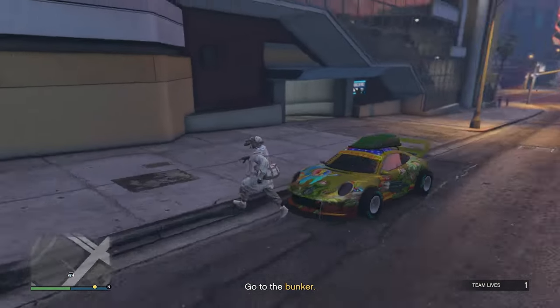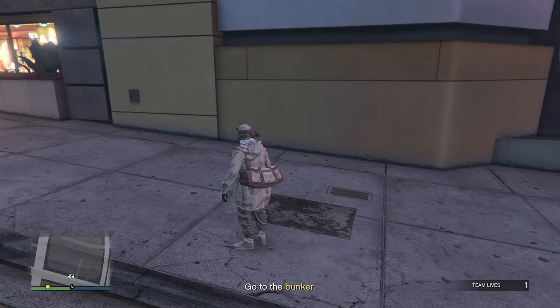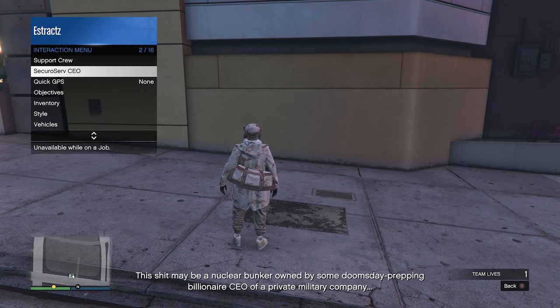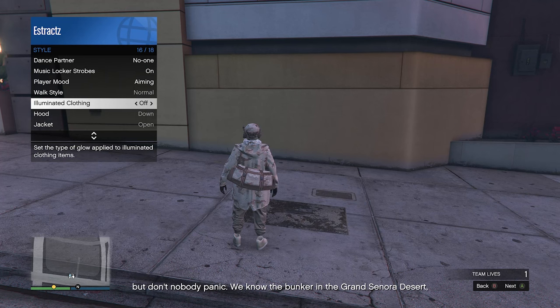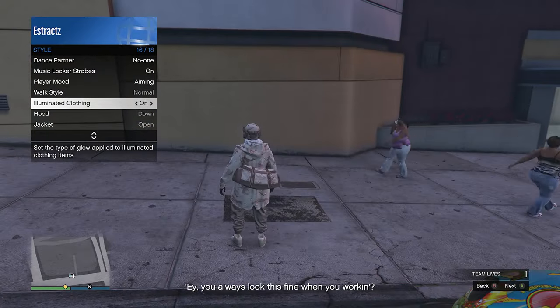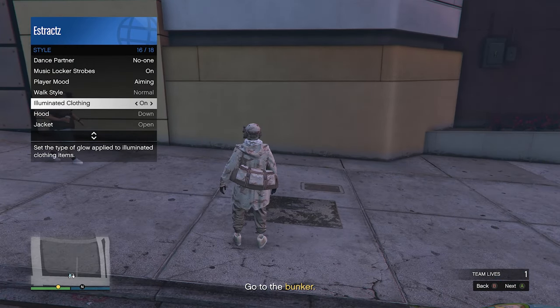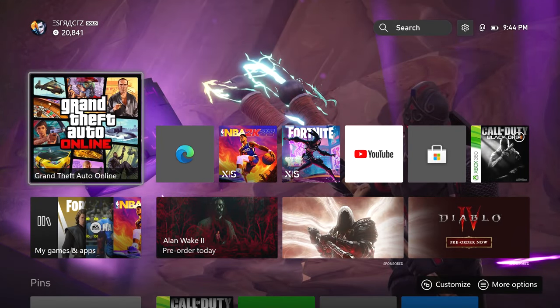You will see that you have the tan duffel bag on your character. You won't have your mask on your character, but I'll show you how to get that back later. Now that you can see you have the tan duffel bag, pull up your interaction menu, go to style, go to illuminating clothing, and scroll through illuminating clothing for at least 35 seconds.